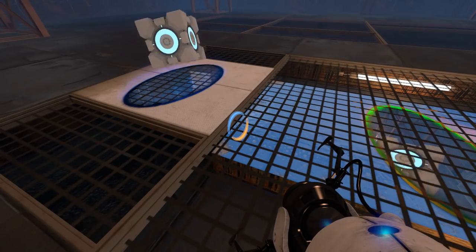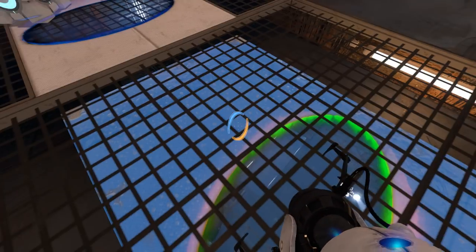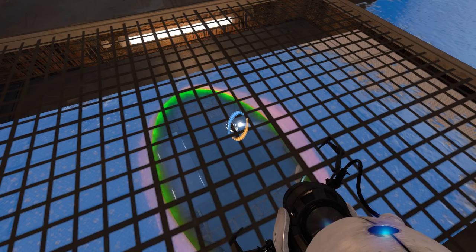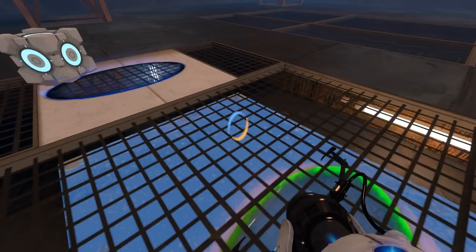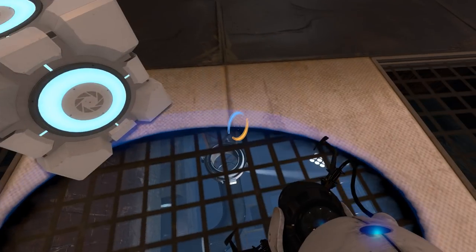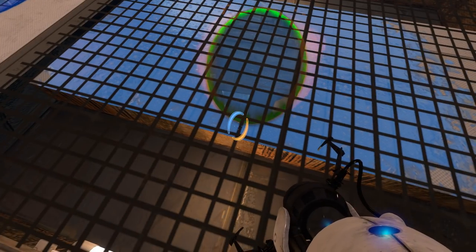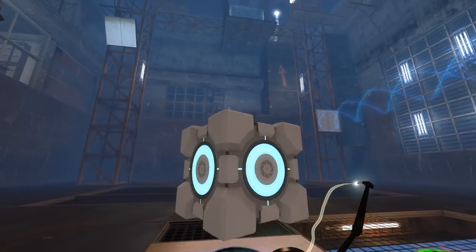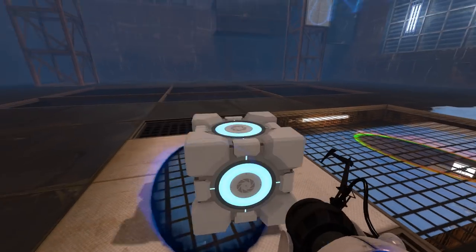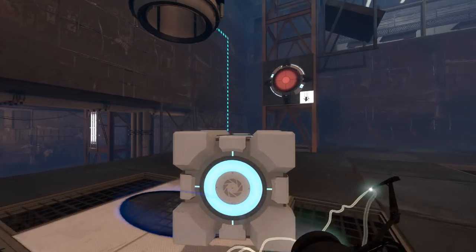I think this grating is exactly the right distance from the portal surface to have both the great glitch and the not-great glitch at the same time. I didn't know that could happen — I thought there was just a threshold after which the great glitch stopped happening, but apparently there is a spectrum of great glitches that I was not aware of. Yes, a spectrum indeed.